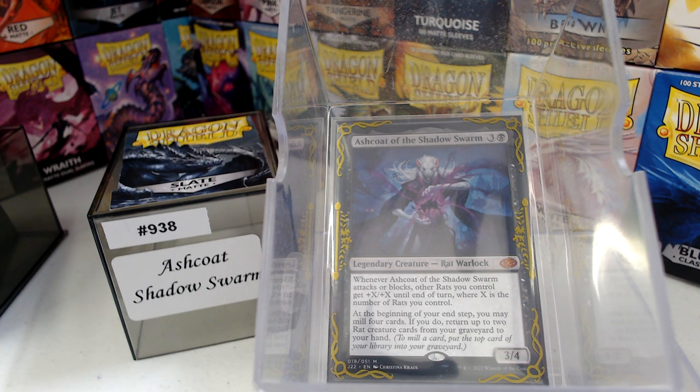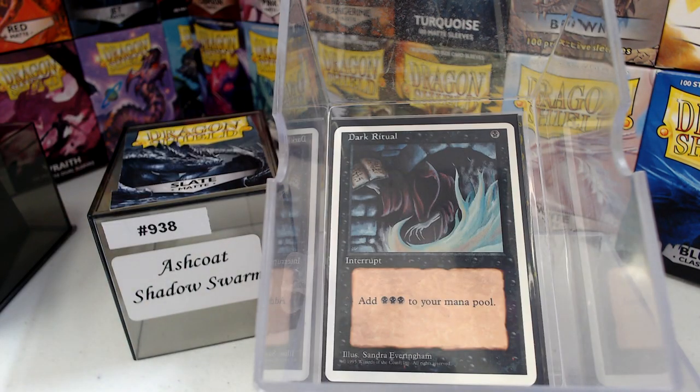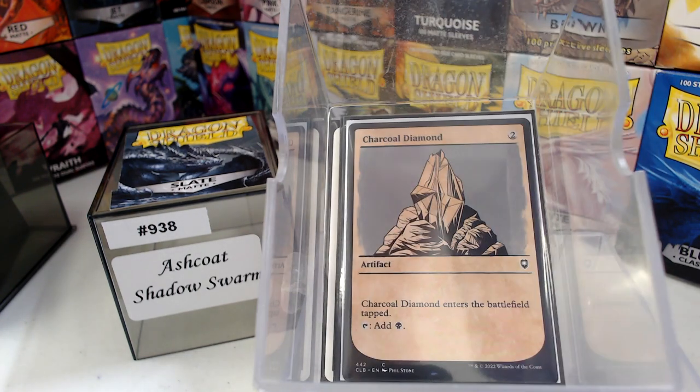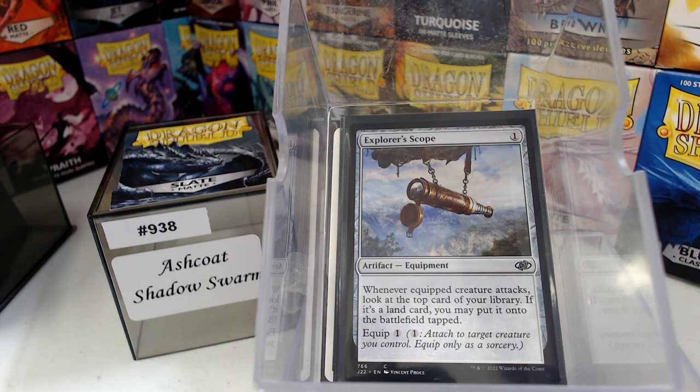Let's look at our non-rat cards first. It's Mono Black, so Dark Ritual is pretty good. We have Sol Ring, Mind Stone, Charcoal Diamond, and Explorer Scope. We are going to be attacking with creatures, so there is about a 38% chance — slightly better or slightly worse depending on what you've drawn — that you're going to hit a land. I'll take it.